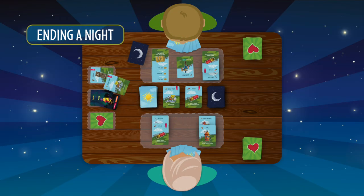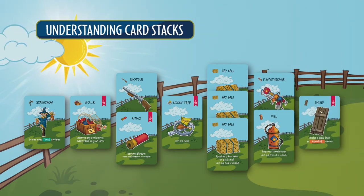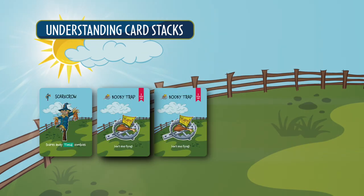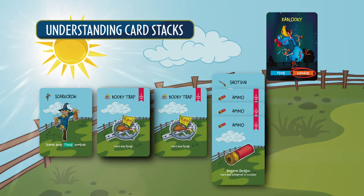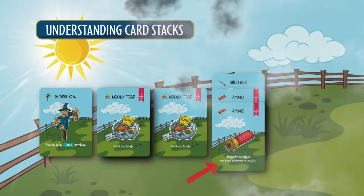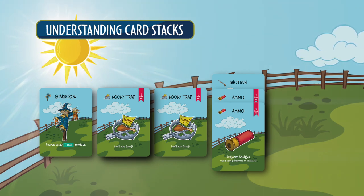Players take turns flipping over one night card at a time. After all night cards are dealt with, surviving players breathe a sigh of relief and begin rebuilding their farms in the morning of the next day. Regarding card stacks: day cards are placed in separate stacks on your farm. A stack can be just one card or a group of cards that must be used together. If a card doesn't require other cards to be used, it should be placed in its own stack. Since exploding zombies destroy the entire stack used to stop them, you might want to avoid placing all your ammo on just one shotgun stack. Feel free to rearrange your card stacks during your day turn; however, cards on your farm cannot be rearranged at night.